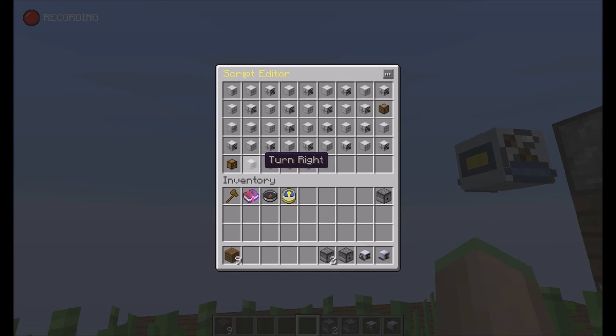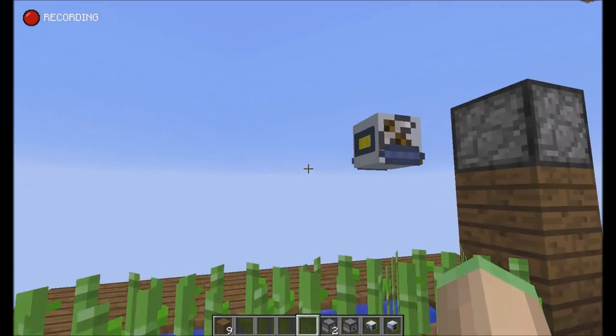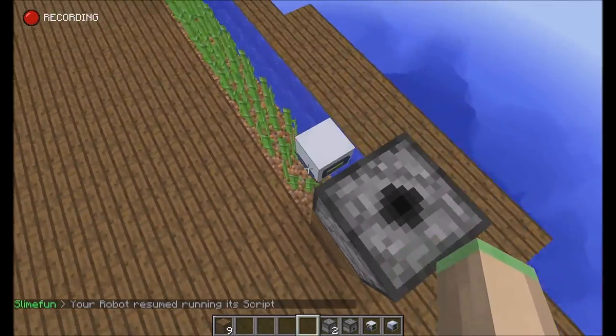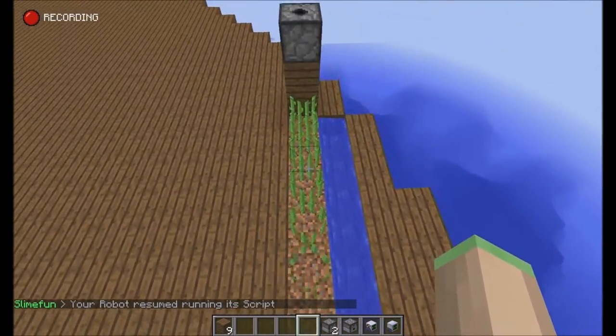Then he turns to the right two times again and he repeats. So he's doing this in a loop — a pretty compact and useful sugarcane farm if you ask me.